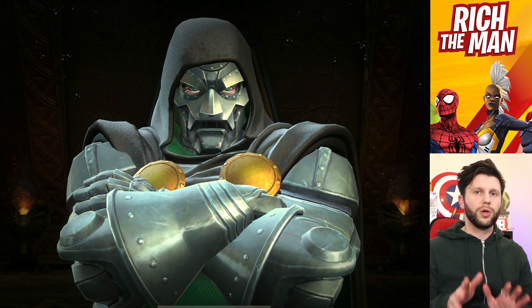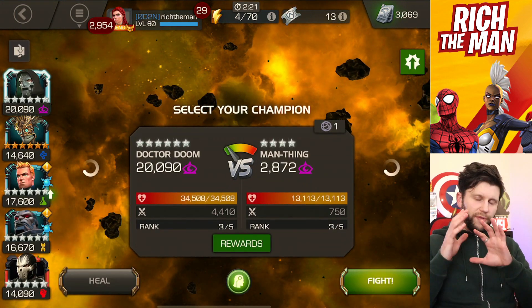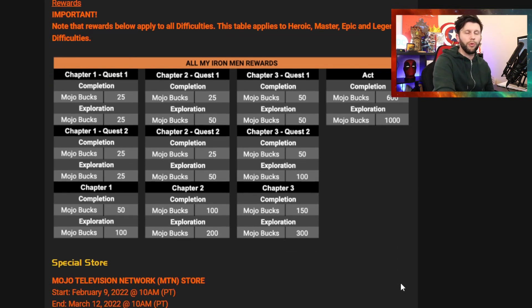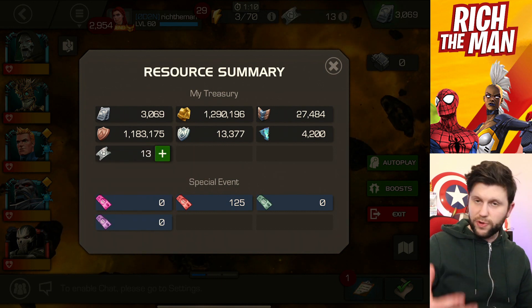If you want those Mojo Bucks to get the rewards, you can do all of the difficulties and collect rewards from all of them. You get Mojo Bucks from Chapter 1 of Heroic all the way through to Chapter 3, and the same for Legendary — 3,000 Mojo Bucks total. If you want to check your current total, click the resource summary at the top and under special events all your totals are shown.